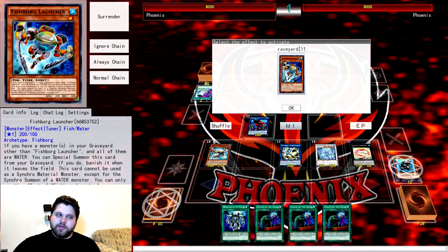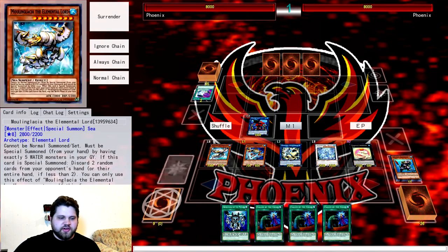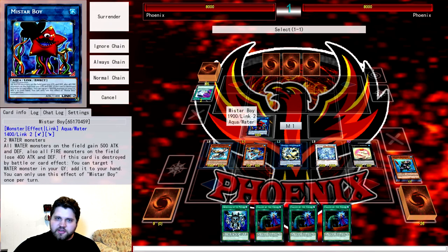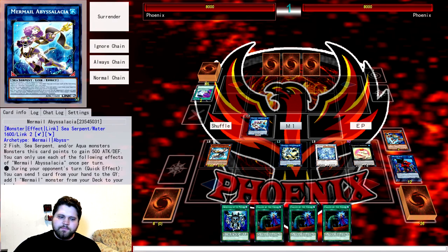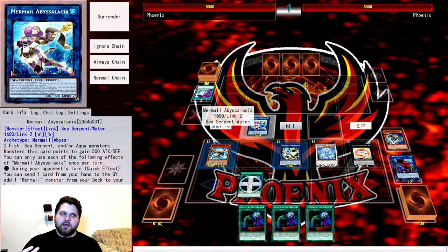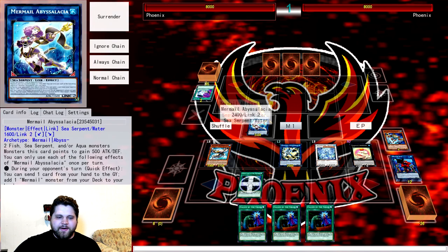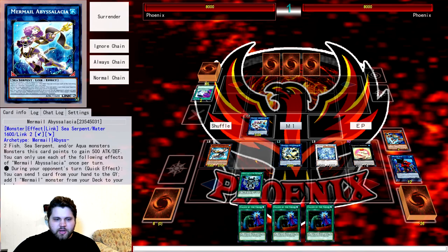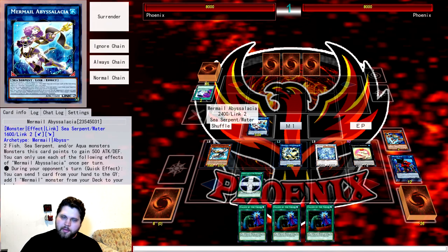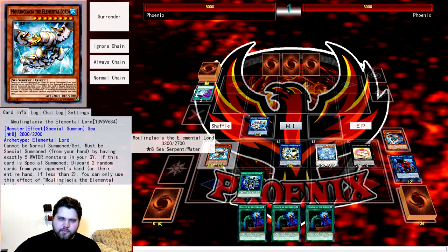Fishborg Launcher's effect: while we have only Waters in grave we can summon it, and it gets banished when it leaves the field. We currently have only Waters in grave. Link Mistar Boy and Fishborg Launcher into Mermail Abyssalacia. This gives us a Mermail name we can equip Mikazuchi onto. Mikazuchi negates Super Polymerization and Dark Ruler No More — kind of a big deal. So we equip Mikazuchi onto Abyssalacia, giving us a spell negate from Mikazuchi, a spell-and-trap negate from Adamatia Rise Drageite, and an anything-negate from Toadally Awesome.